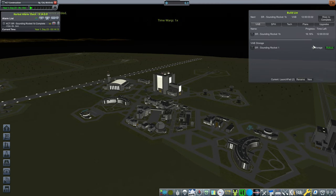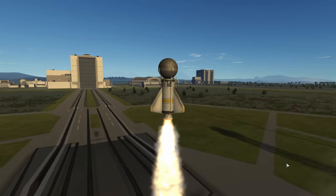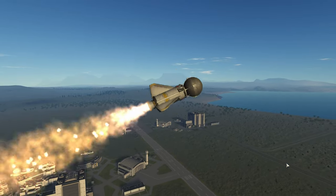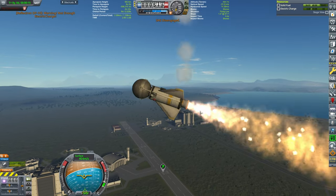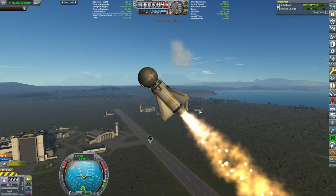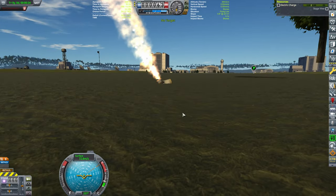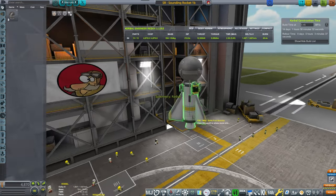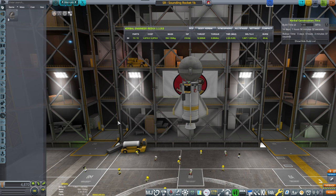We'll see if it makes any changes. Let's roll it out to the launch pad. I thought about cutting all the build list details, but I think it's kind of interesting to show a little bit. There it goes — a rocket. It's doing the flippies. Let's transmit the experiments — but we don't have any electric charge, so we cannot transmit, which means we just wasted a perfectly good rocket. We also noticed it flipped. We could spin-stabilize it on the next rocket.